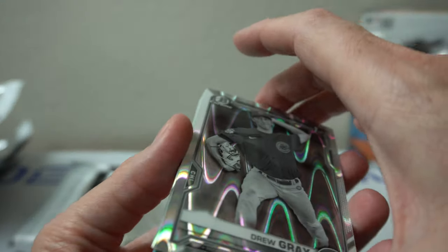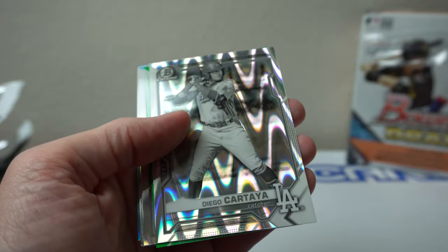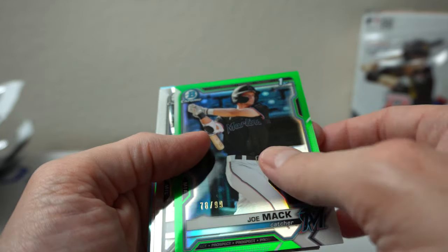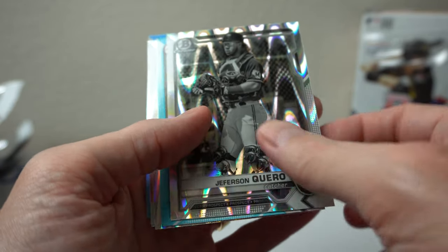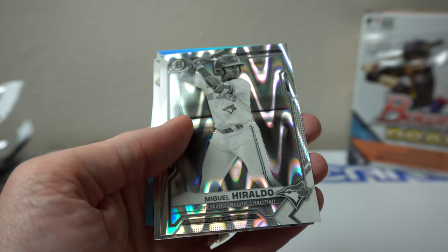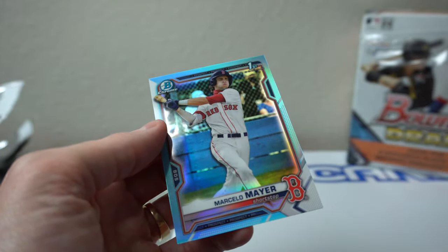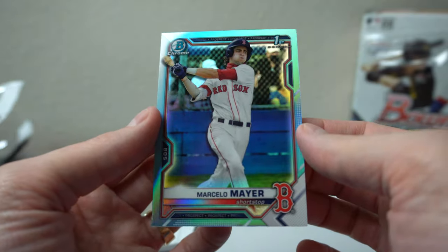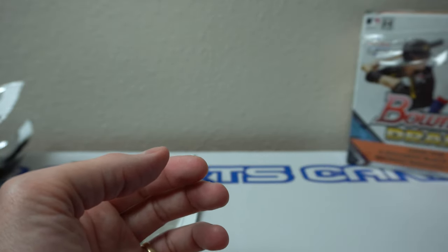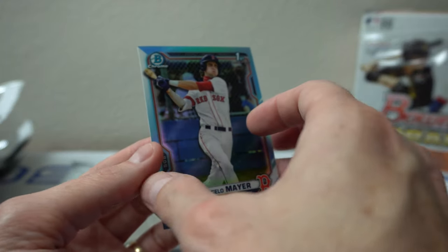So I'll recap the parallels — not bad at all. Drew Gray Ray Wave, Sean Burke, Diego Cartaya, Green Joe Mack, Kato, Mazzucato turquoise paper, Geraldo, Marcelo Mayer Chrome Bowman First, and Marcelo Mayer Sky Blue Refractor. So there you go — not bad, kind of cool. It might just be a Refractor — it looks more bluish, it's not numbered though, so I don't know yet, but it's going in a top loader.